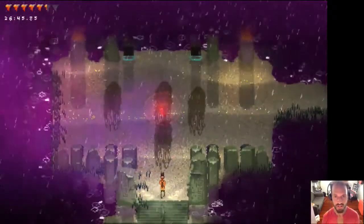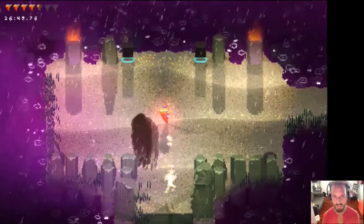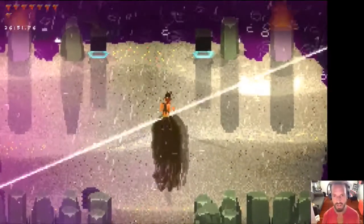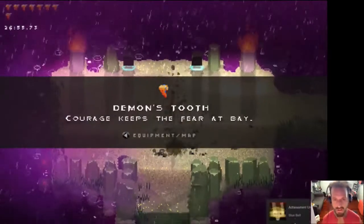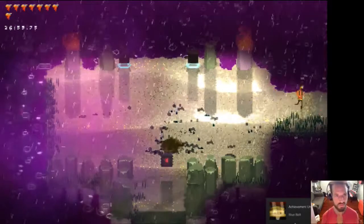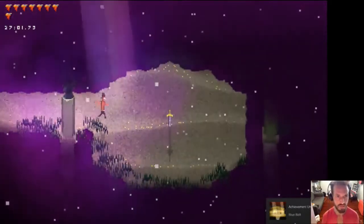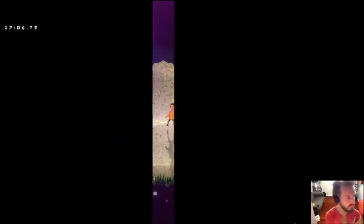The trick to these guys is you basically just kind of got to blink a lot because they're making you get all panicked — their darkness, their evilness, their fear is getting into you causing you to panic. That was five minutes for that segment — it's kind of a long one, that's a long dungeon.